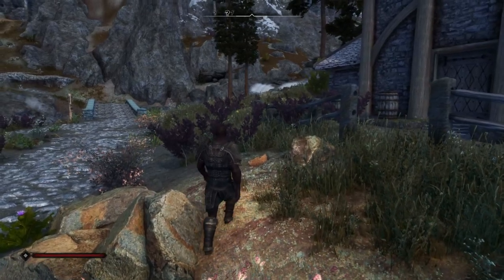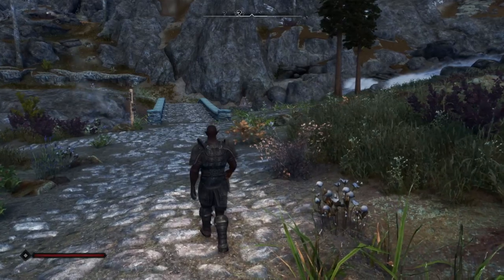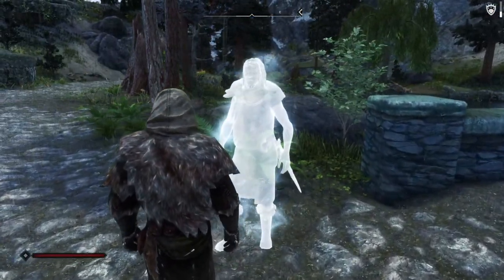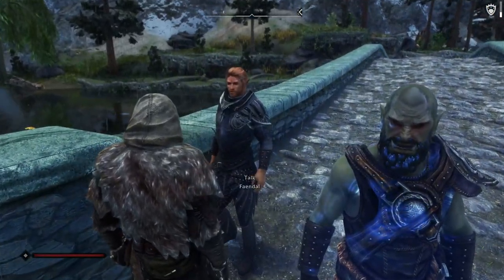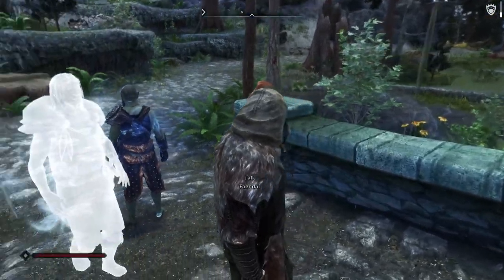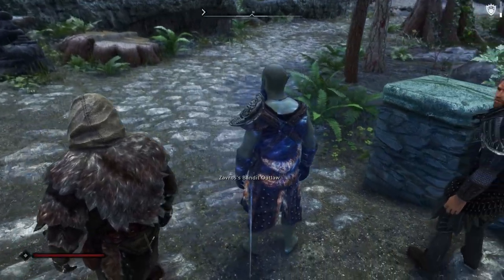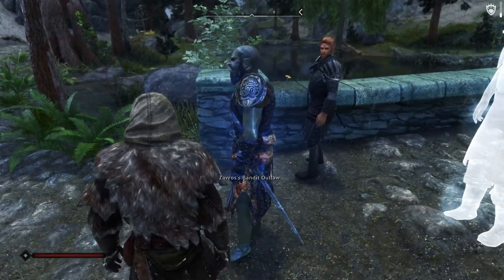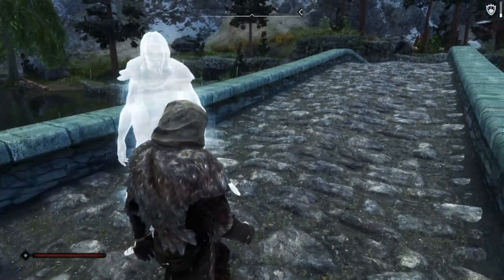We're going to move on from this basic level 1 character to a character that is level 11. Here we are with our level 11 Conjurer character. We have this ghost that follows us around. I can resurrect people from the dead, and we have Fandal. Some things that aren't in this mod list: there are no follower overhauls, so I can only have one follower at a time. As a conjurer or necromancer, I can have a conjured person or a revived dead zombie person. I have special boots that give me access to this ghost that fights for me.